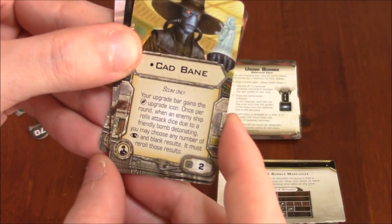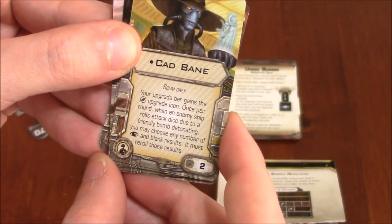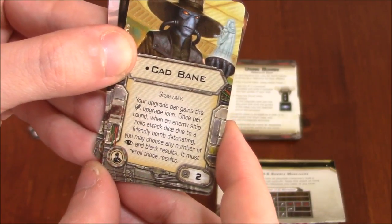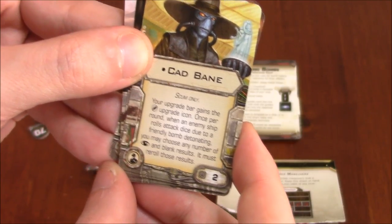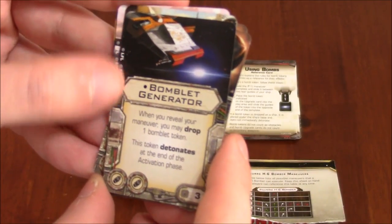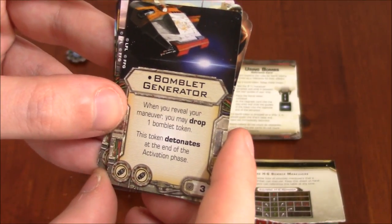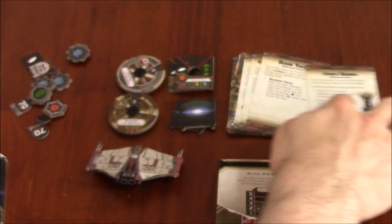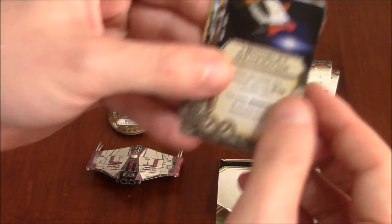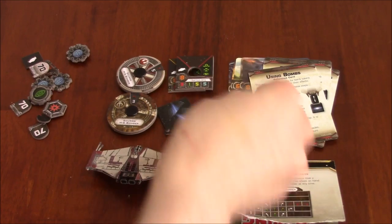Cad Bane — Scum only. Your upgrade bar gains the bomb upgrade icon. Once per round, when an enemy ship rolls attack dice due to a friendly bomb detonating, you may choose any number of focus and blank results; it must reroll those blank results. Cost of two. Bomblet Generator: when you reveal your maneuver, you may drop one bomblet token. This token detonates at the end of the activation phase. I'm not exactly sure what that is — I'll have to look it up later. There's a token that comes with it that looks new to me.